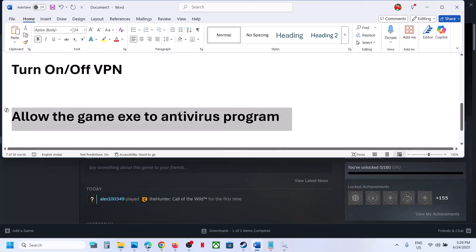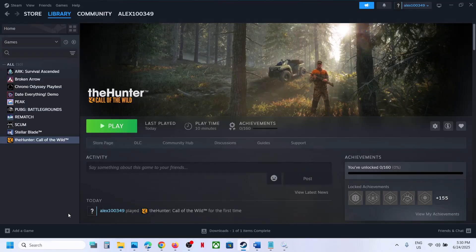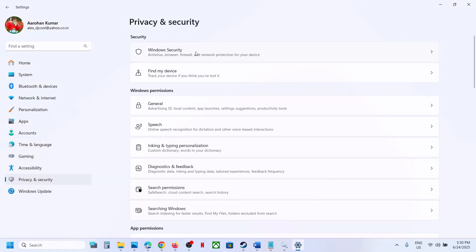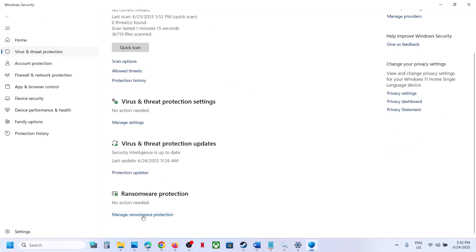The next step is to allow the game exe file in your antivirus program. If you have any third-party antivirus like Avast, Norton, Bitdefender, McAfee — whichever antivirus you have — allow the game exe file. If you're using Windows Security, open Windows Settings, go to Privacy and Security, click on Windows Security, then click on Virus and Threat Protection, and scroll down to Manage Ransomware Protection.